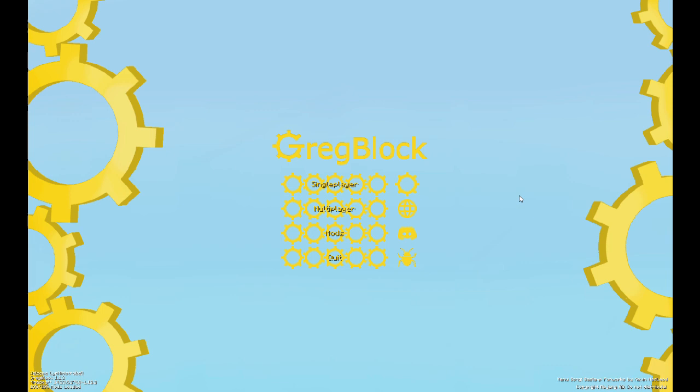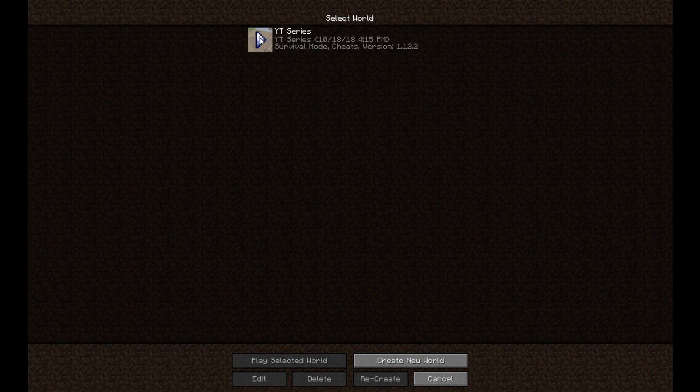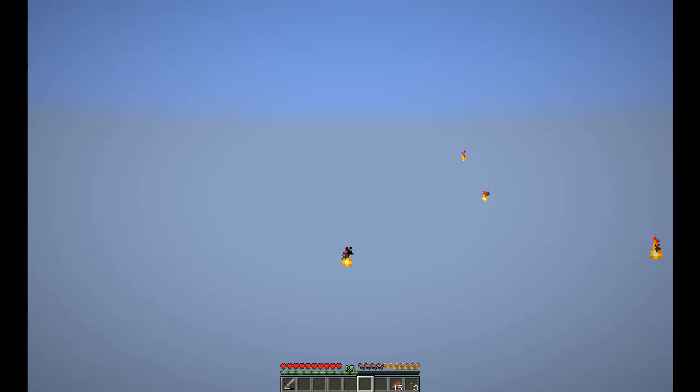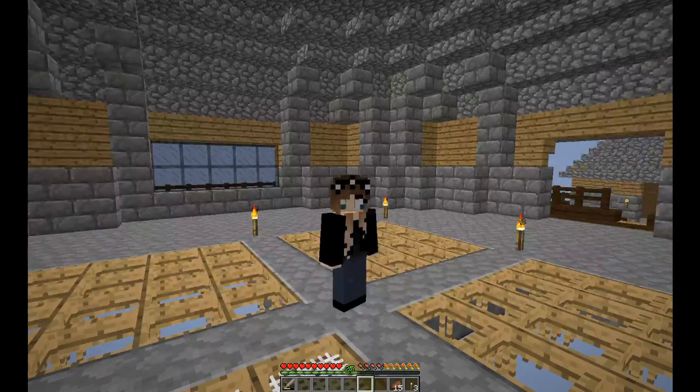Hello everyone, thank you for joining me on episode 6 of Crack Block. I normally don't start here but I want to show you something you should be watching whenever you're loading the game — tips are shown in the bottom left corner. For example, tip 9: you can put fluids in or take fluids out of machines by clicking the fluid slot with a bucket or cell. You can also crush granite twice — I missed that one.